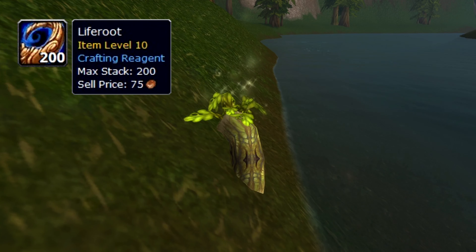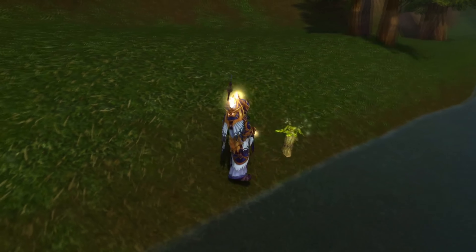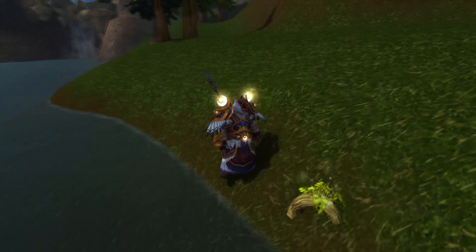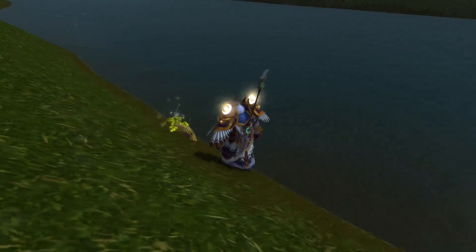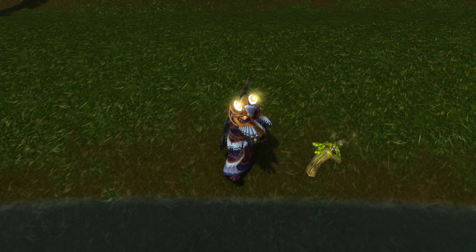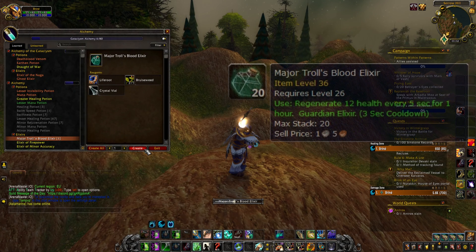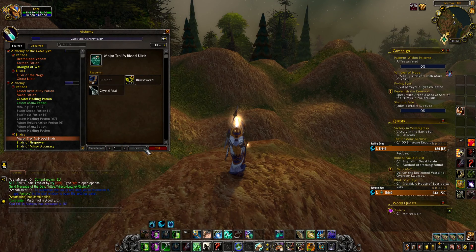The Liferoot is once again found in level 20 plus zones. However, this particular plant is found near water, such as edges of lakes, rivers and pools of fresh water. Liferoot is known for its healing capabilities, as it can be mixed with Bruiseweed to create a Major Troll's Blood Elixir, which regenerates health for you.